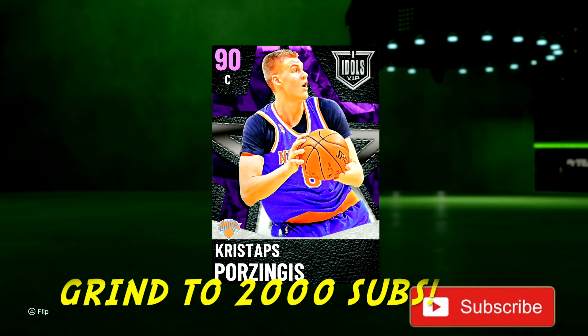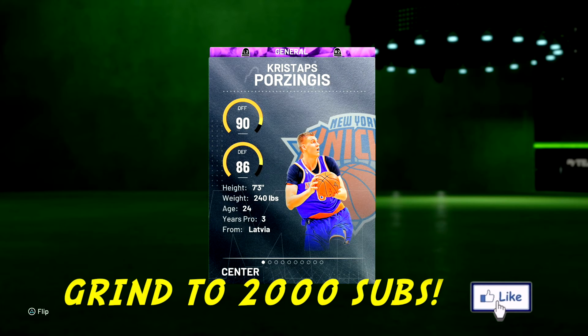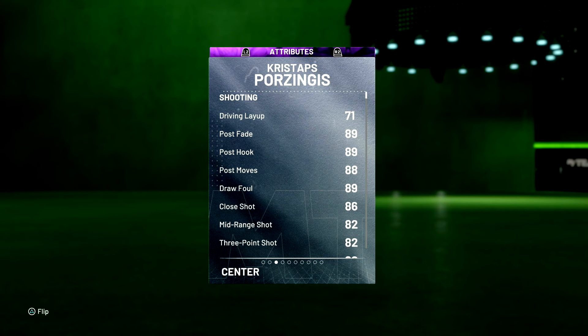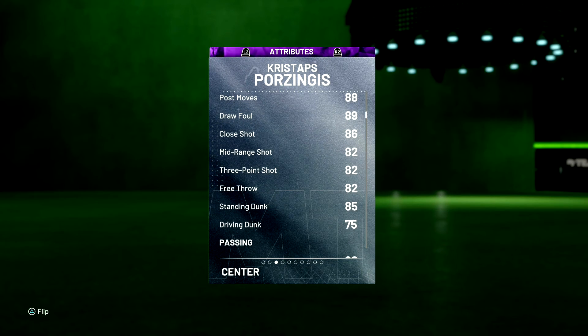Let's take a look at the stats right here — 90 offense, 86 defense overall, 7-foot-3, so you already know that's gonna be real glitchy. I know the post game is broken this year so being 7-foot-3 might not be that big of a deal. Stats: 71 driving layup, post fade 89, post hook 89, post moves 88, mid-range 82, three-pointer 82. This is the new center fellas — everybody off-balls this year, you gotta have a center that can shoot, so that's good.